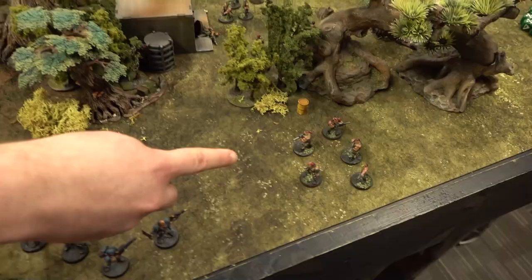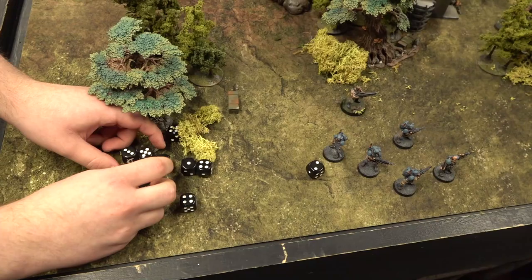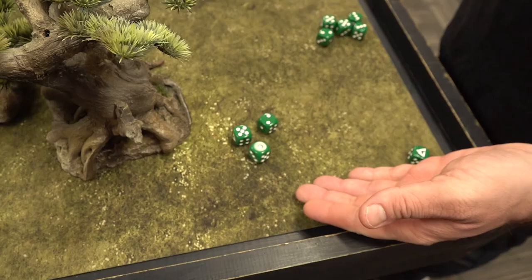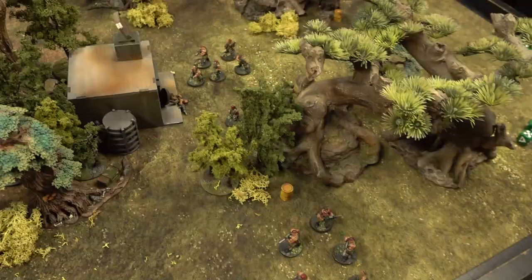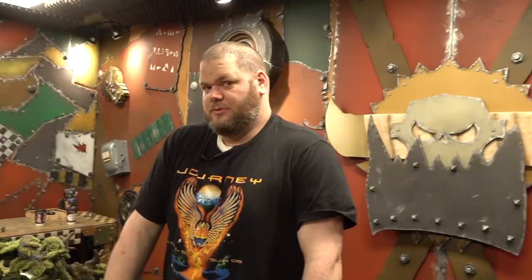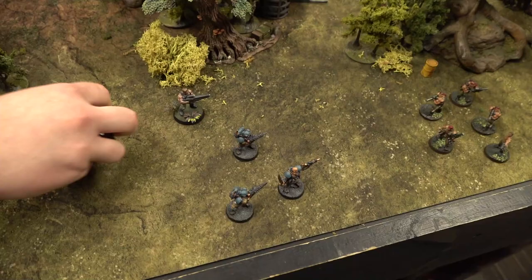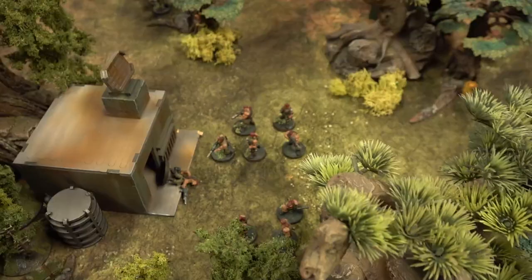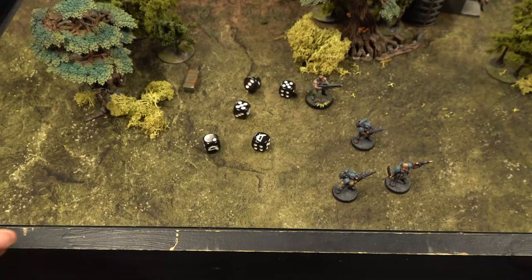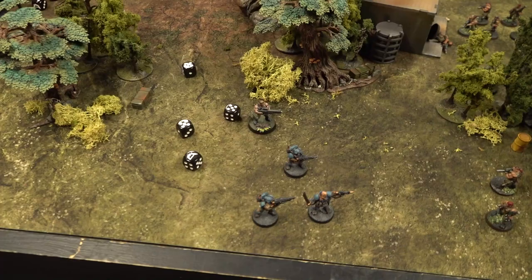Enemy lasguns rapid-fire into the Scions. Several hits but the save rolls hold — only two wounds get through and the Scions save them both. Another squad fires from outside rapid fire range at the Scions — more shots, but the saves are made. A squad of snipers fires as well, scoring two wounds, but the saves hold again. Morale checks pass.